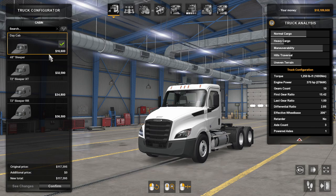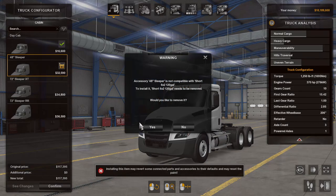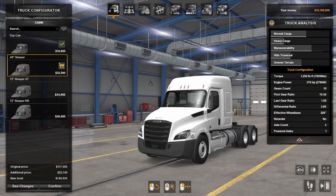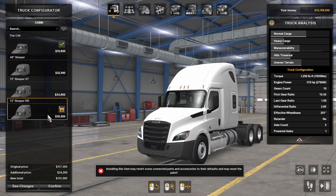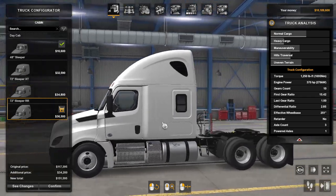We have got four cabs: the day cab and the 48-inch sleeper. It is going to ask me if I would like to remove the stuff that is incompatible - of course I would. I am just going to do that for everything, and we are just going to go through all of this stuff.